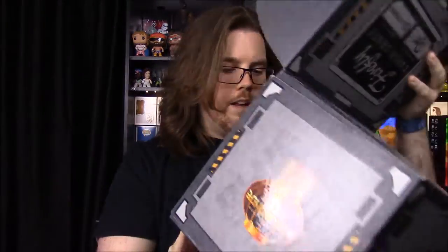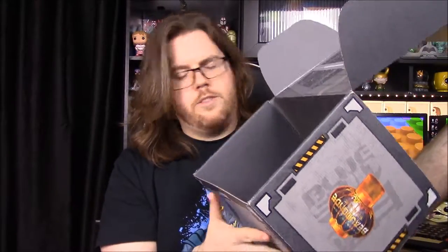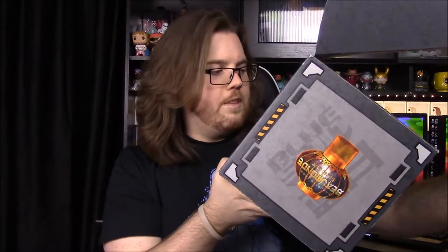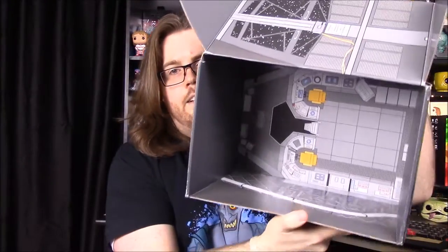One last thing — they switched up the inside of the box for once. The first two or three were all the same, but this one's different — it looks like the inside of the cockpit, though it's hard to see at the bottom. That's gonna be it for this unboxing. Hit the like button if you enjoyed, leave comments below, hit the red subscribe button to follow us and catch up on all our videos, and we'll see you next time.